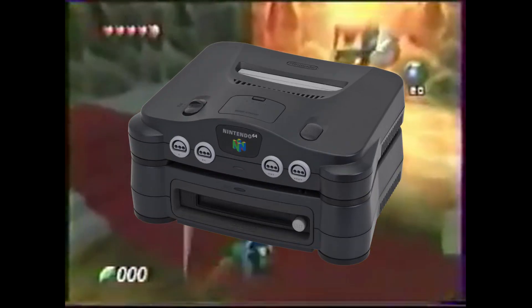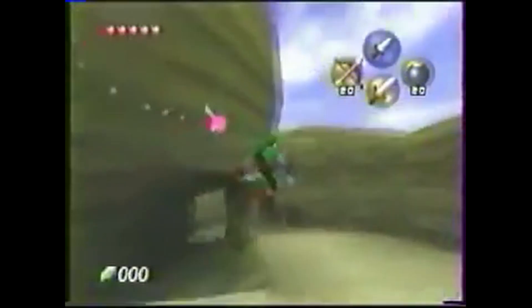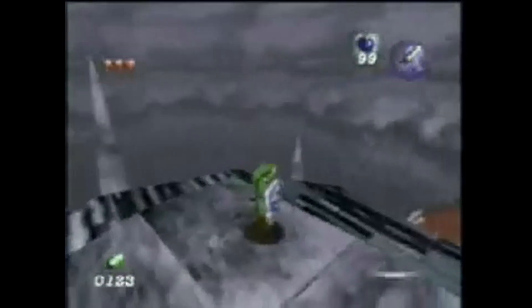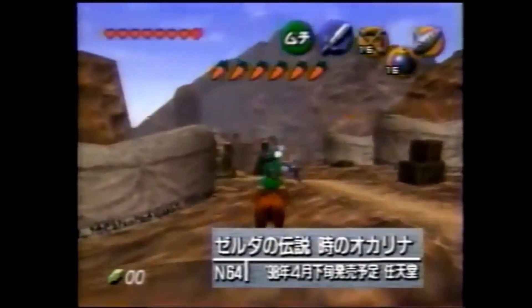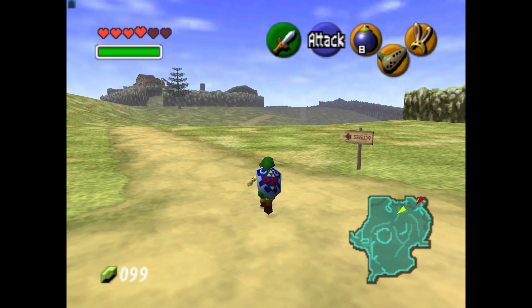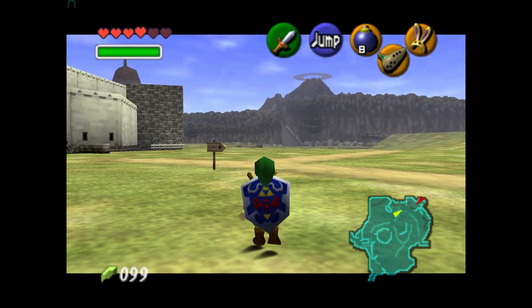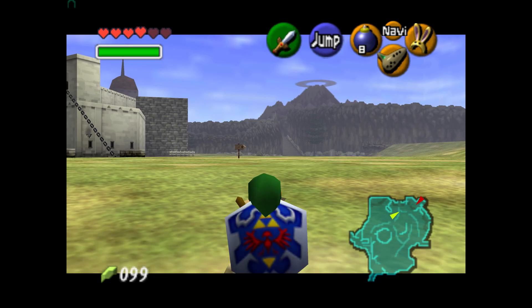Apparently at one point it might have been possible to obtain the Triforce. There was 64DD functionality. Link had all these crazy sword maneuvers, weird enemies, and mysterious locations which only existed in these very fuzzy low-resolution videos taken at old gaming conferences. Sadly, the chances that any of us mere mortals have of experiencing the beta versions of any of these games is basically zero.